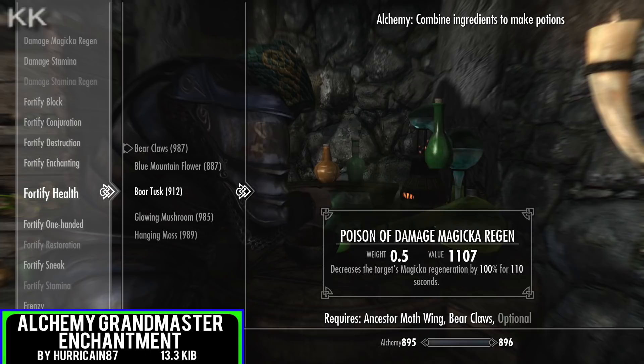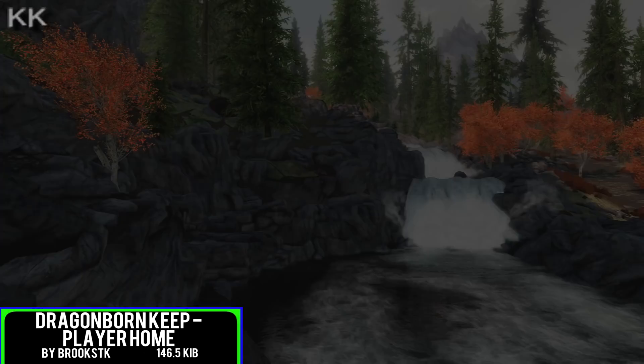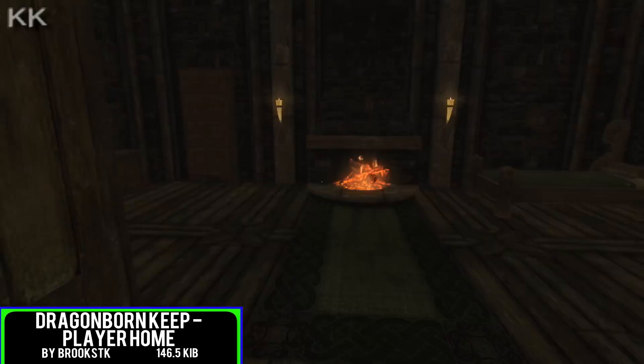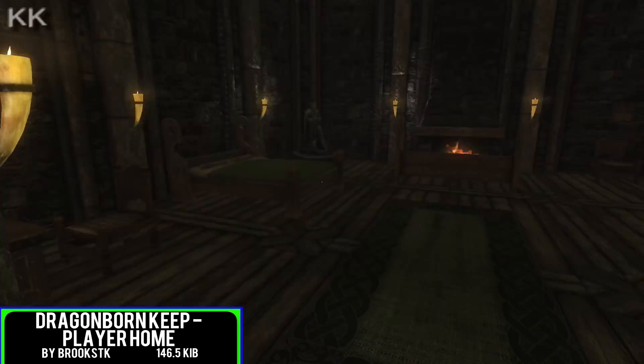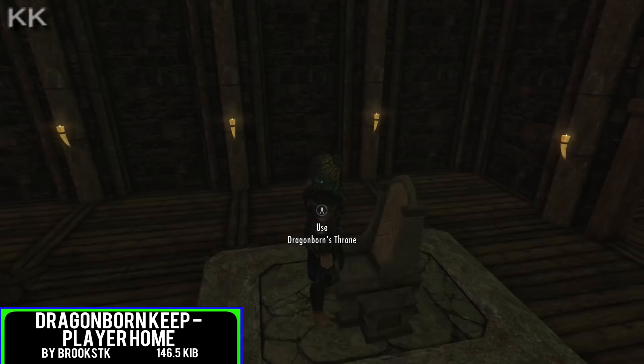For the fifth and final spot within the video is going to be Dragonborn Keep, a player home, coming in at 146.5 kilobytes of a download. Dragonborn Keep is a castle built inside of a mountain sometime in the second era. It is a large home with beautiful high ceilings — a minimalist's dream home that is lightly furnished. It includes five bedrooms, a kitchen, a crafting room, an armory, a treasury, and a large dining hall with a throne. If you want something simplistic but quite airy and open, this is the player home for you.